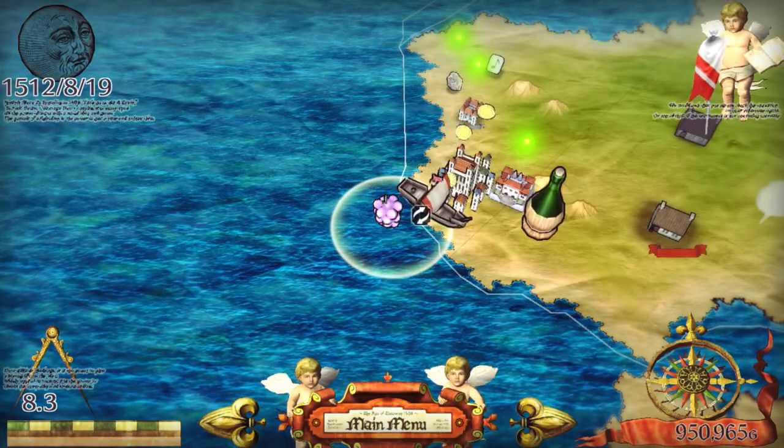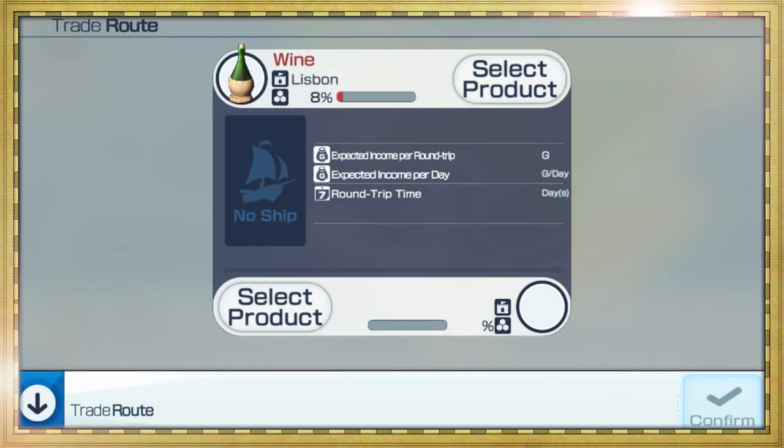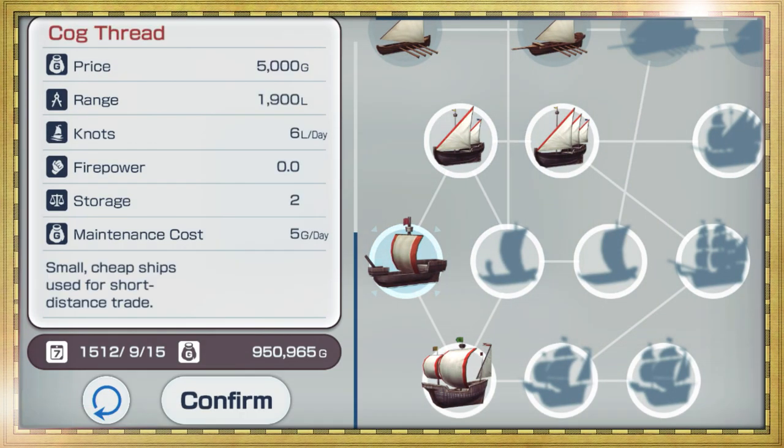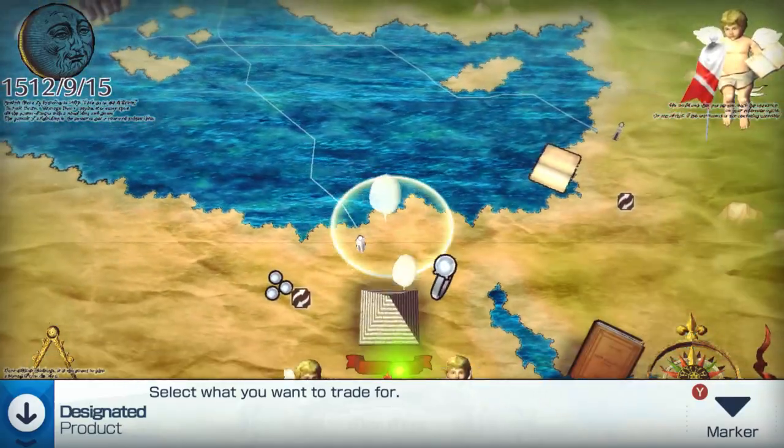Try alternating between items to trade with. Combine two goods to create a whole new product. Trade them for even greater profit.